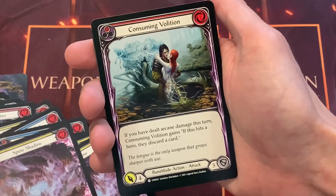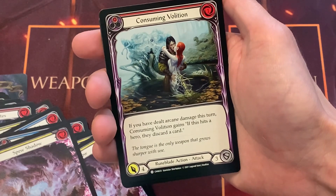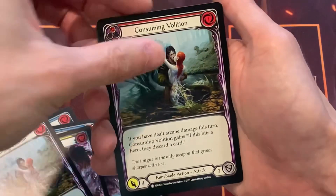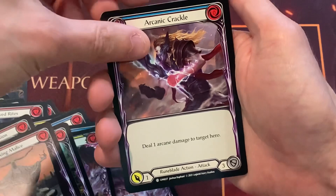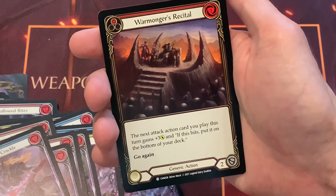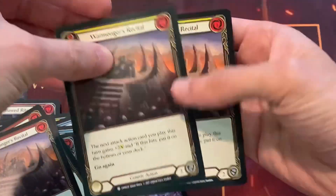Spear Shadow — we have two yellows. Consuming Volition. This is a card from the Crucible of Wraith days. Vexing Malice. Arcane Crackle. Warmonger's Recital — two more Warmonger's Recital.